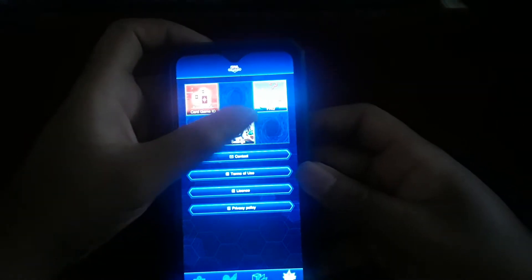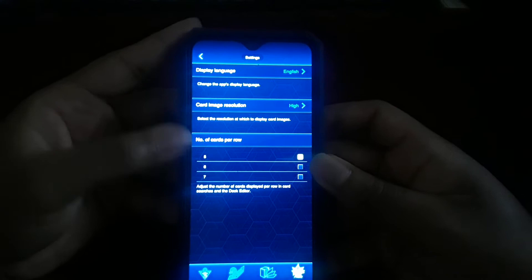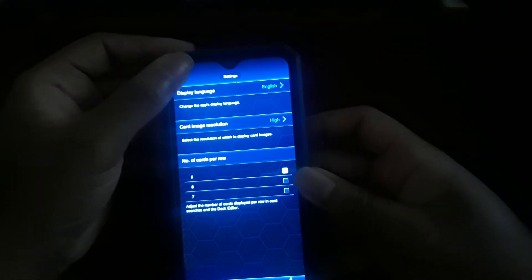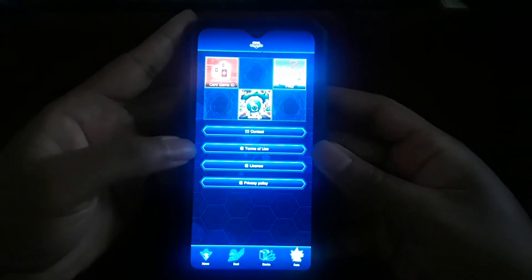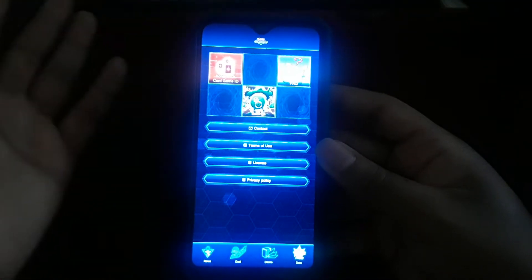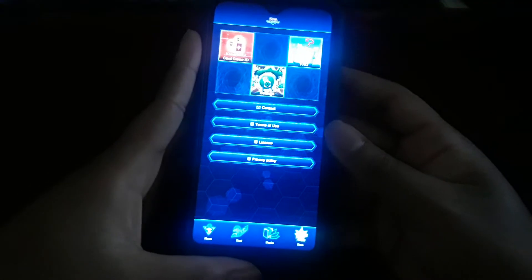From there you have your basic settings. You can change the language, change the resolution of card images, and change the number of card images displayed. There's also contact information and licensing that comes within the options menu.